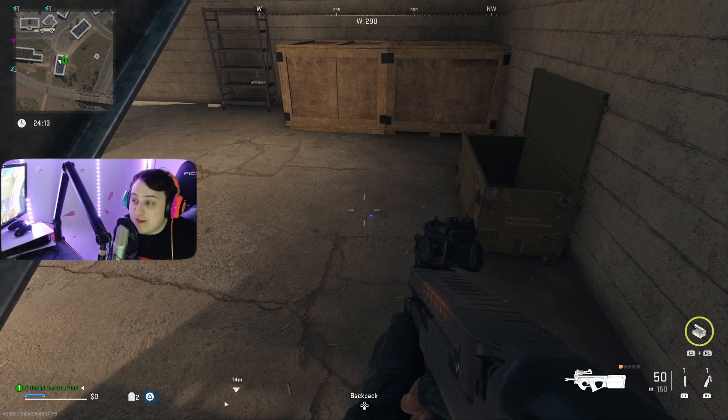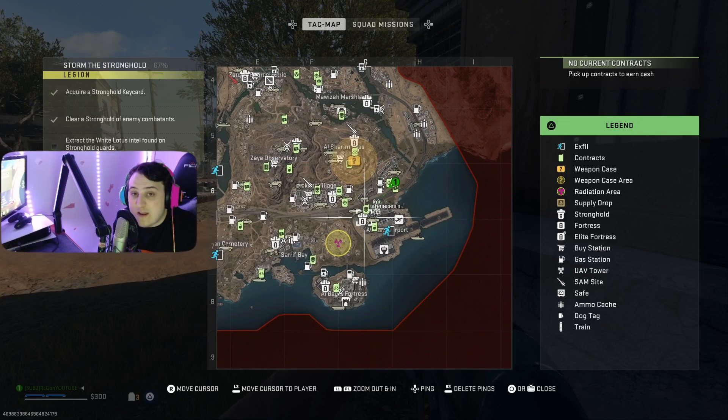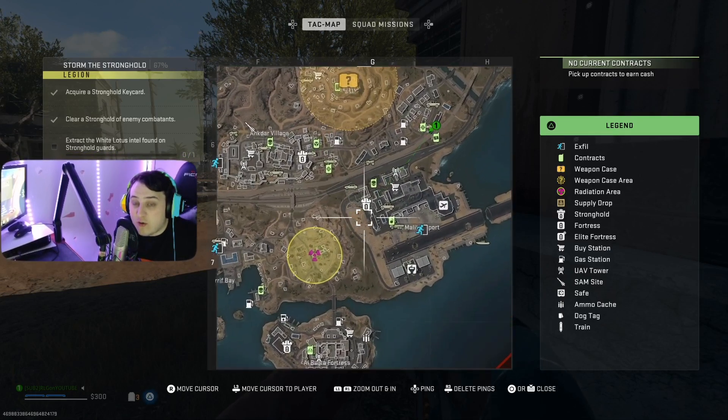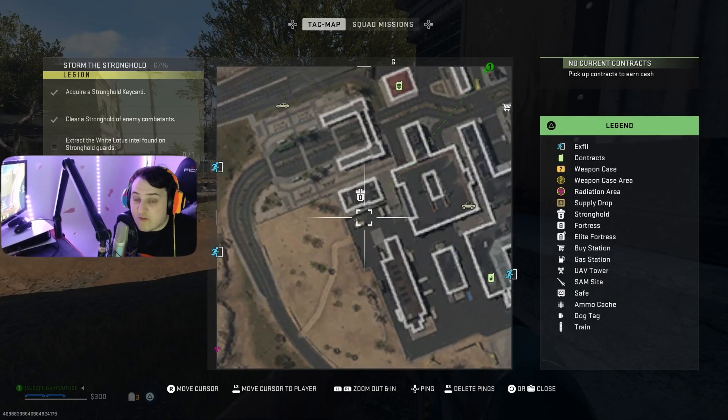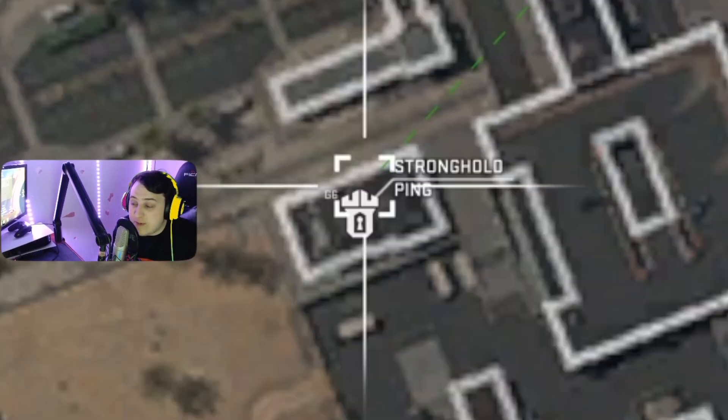The first thing you're going to do is load into a DMZ game. Make sure you guys have some decent loot for this mission — it's going to be kind of tricky. Once you're in a DMZ game, you're going to want to mark the stronghold on your map. This is what it looks like, so find it on your mini map and mark it.